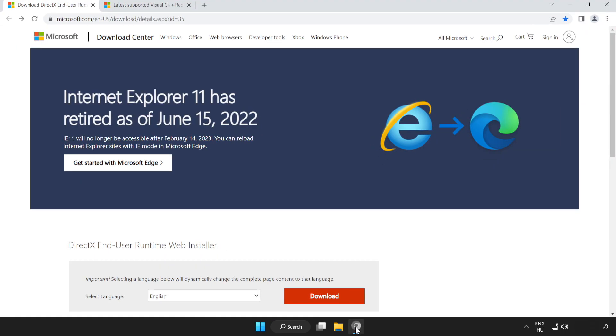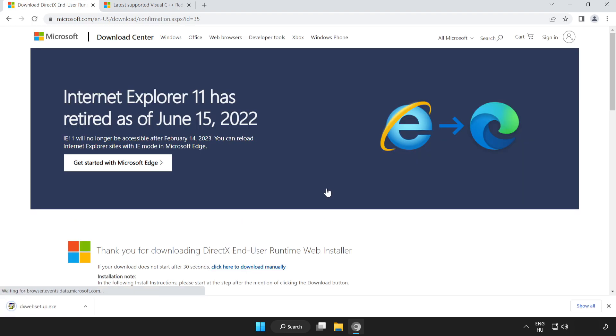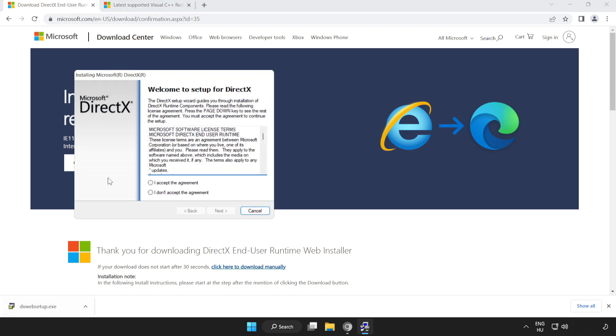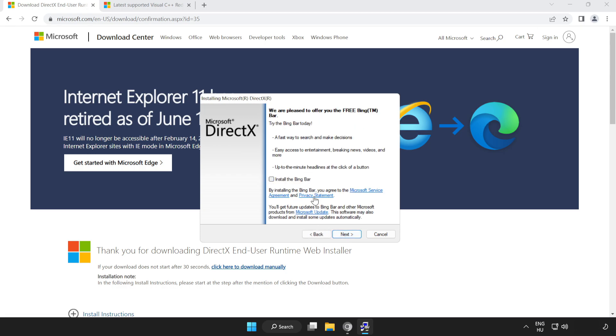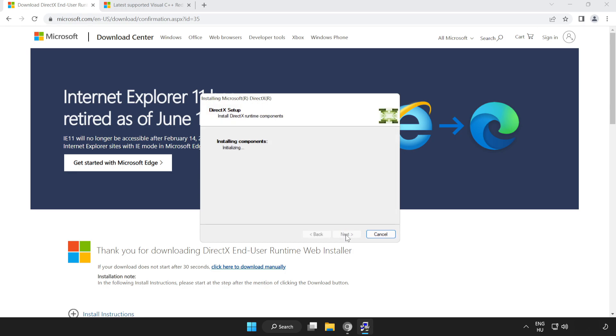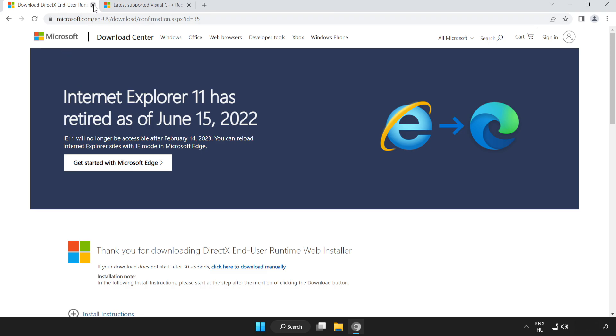If that didn't work, open your internet browser and go to the website — link in the description. Scroll down and click Download. Install the downloaded file. Click I accept the agreement and click Next. Uncheck Install the Bing Bar and click Next. Installation complete, click Finish. Close the DirectX website.